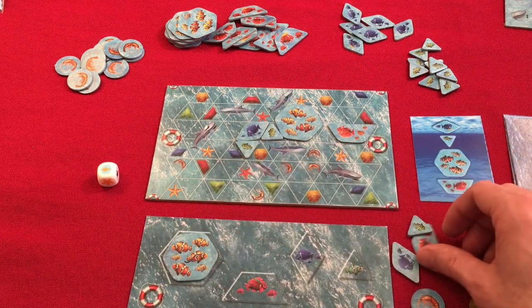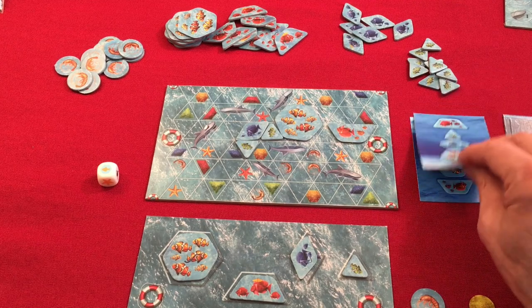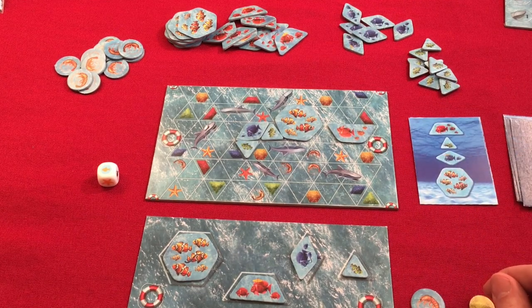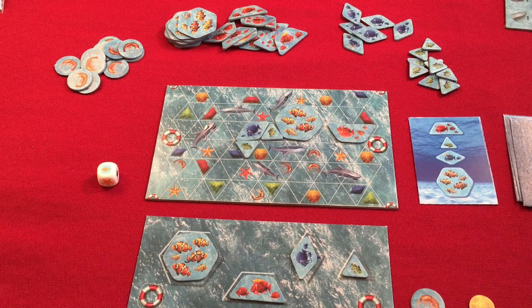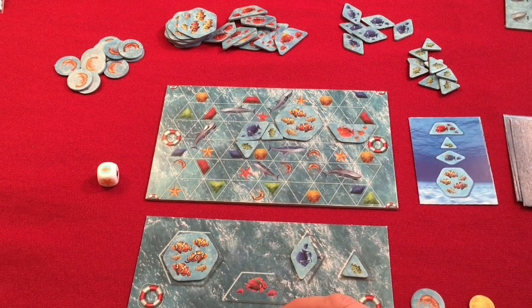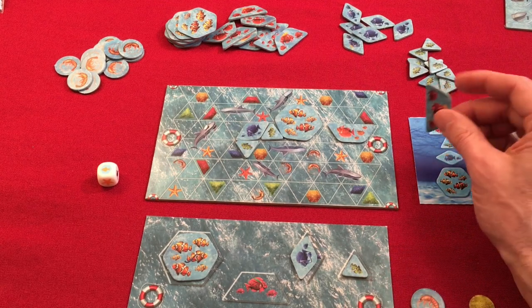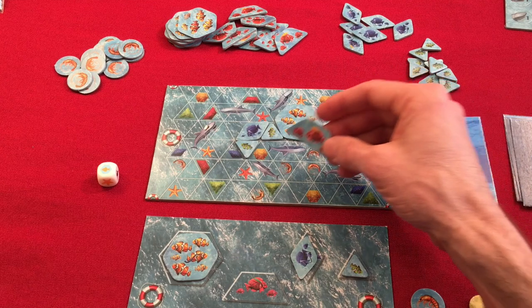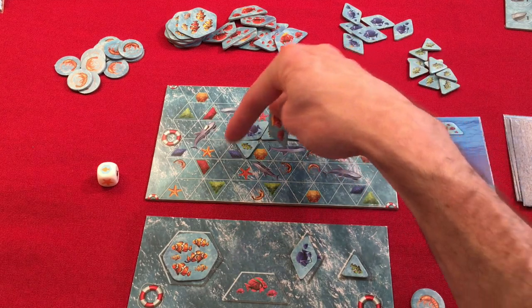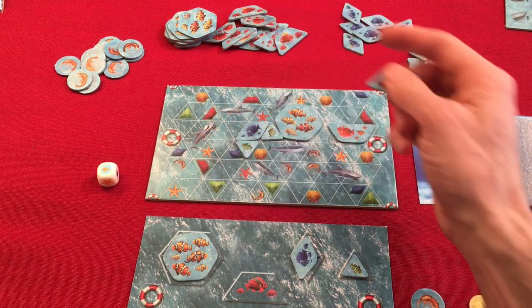At the beginning of day two, I put out one of each shape and then flip another card — this is the order I have to place them. At the start of a day you can place next to any tile on the board, not just the one you just played. So I have to place a red tile first, followed by a green, then a blue. The beginning of the game is fairly easy, but you have to be careful not to run out of space. I'm going to try to move over to this side of the board — I've got a starfish and a blue, which is actually nice for yellow.